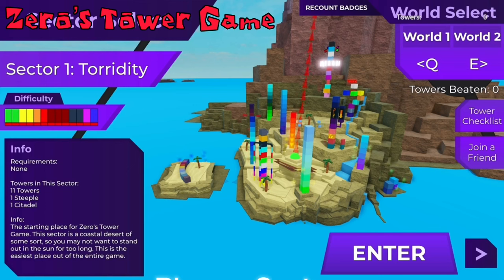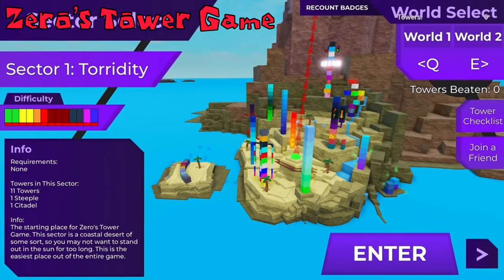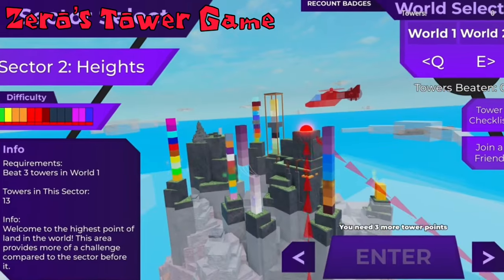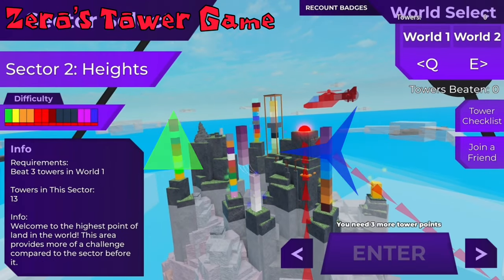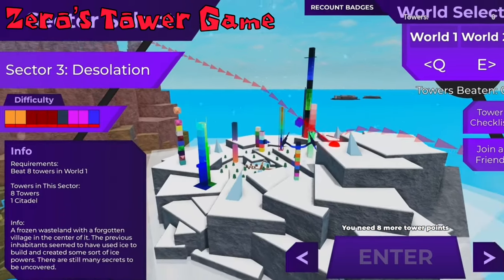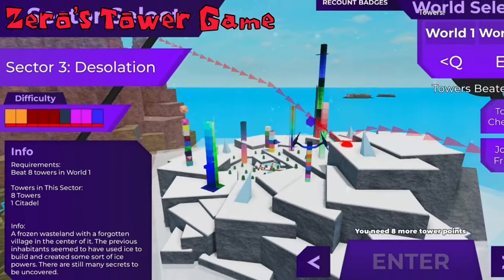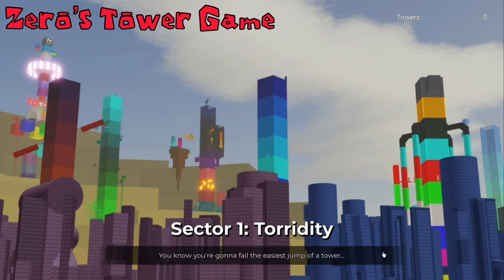Entering the game puts you inside a sector select — rings are called sectors. Sector 1 is set in a dry location, matching its title of Toridity, a niche term describing a parched, sun-scorched location. Sector 1 has 11 towers, 1 steeple and 1 citadel, ranging from easy to insane difficulty. Sector 2, fittingly titled Heights, descends further down the sector select and contains 13 towers from easy to insane difficulty, precariously balancing on podiums. The last complete sector is Sector 3, Desolation, with 8 towers and a citadel ranging from hard to insane, set inside a frosty tundra biome with a cosy village in the middle. Pressing enter transports you into a loading screen displaying a snapshot of the sector with a rerollable quote.